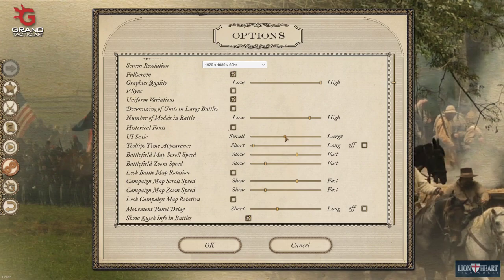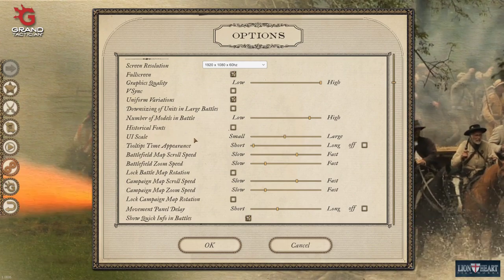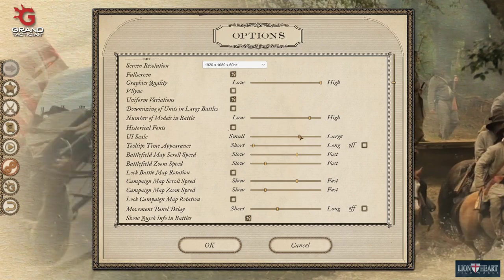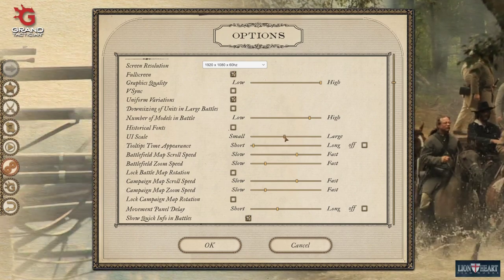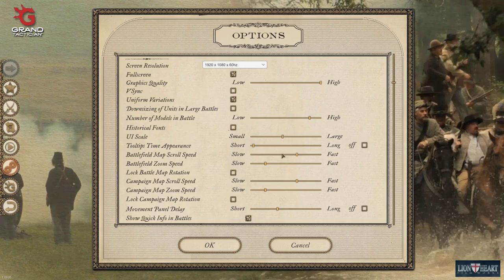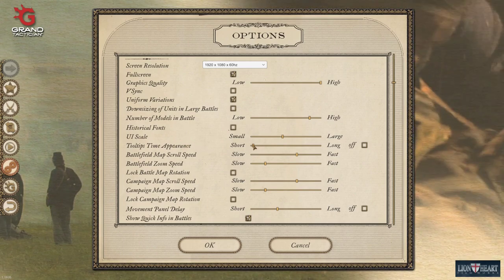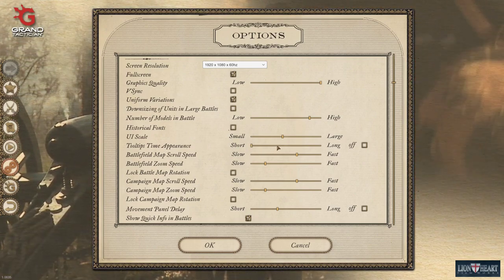For recording purposes I leave UI scale in the middle because I want it big enough to be visible in the video. If you go too large it blocks out too much of the screen, so I leave it kind of in the middle, maybe a hair on the small side. I like the tooltip time appearance to be fast — it's already short by default but I make it even faster because I look at tooltips a lot.